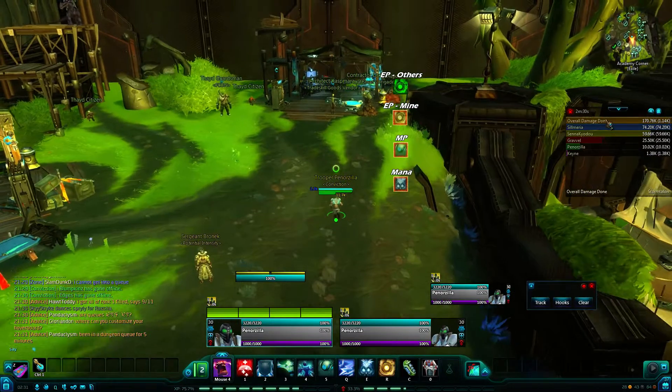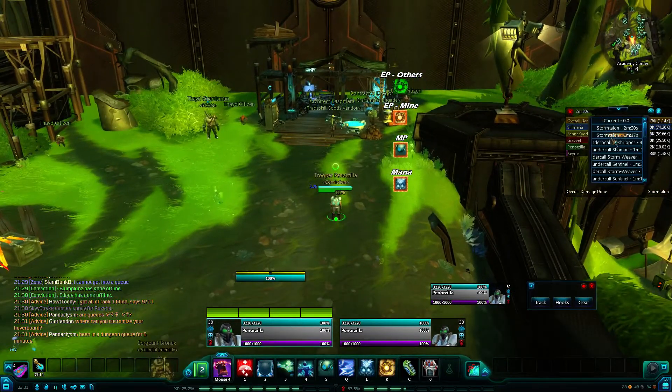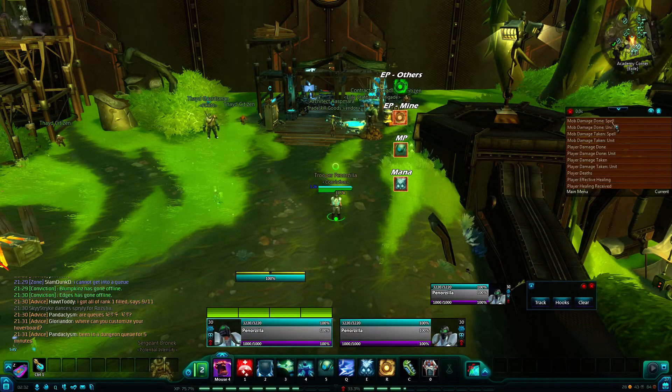The other one I use is the damage meter over here, which allows you to track the current fight, previous fights. You can track a bunch of stuff within that — you can get all mob damage done and taken from either spells or units, and player damage done and taken.